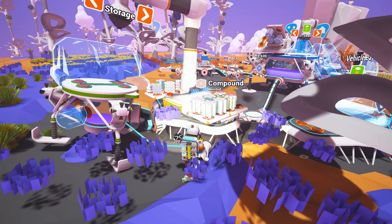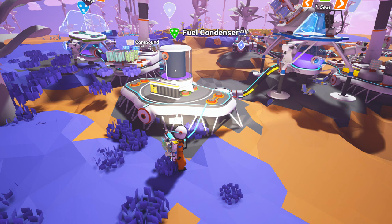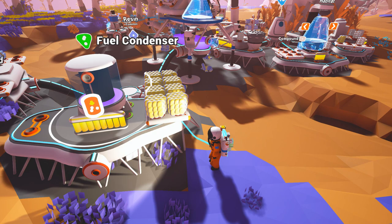We are going to try the fuel condenser because somebody has told me that this is a fantastic thing for making hydrazine, which is the fuel that we need, and I believe that it will use power. So if we grab this power and stick it on there, let's have a look.